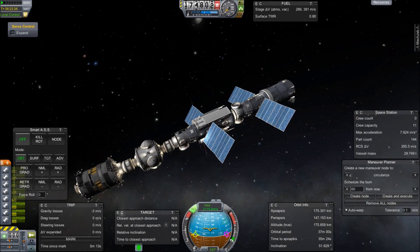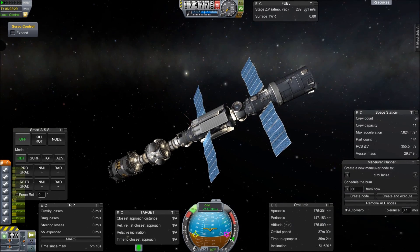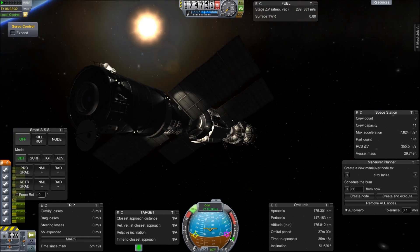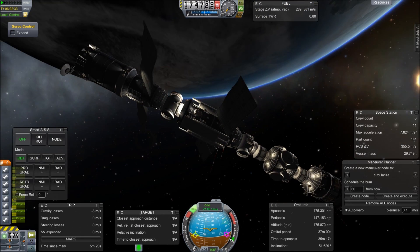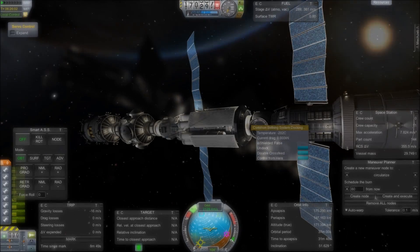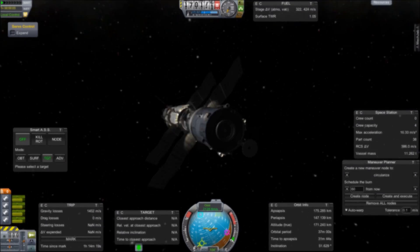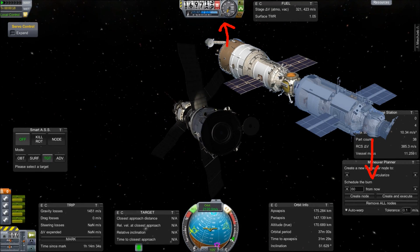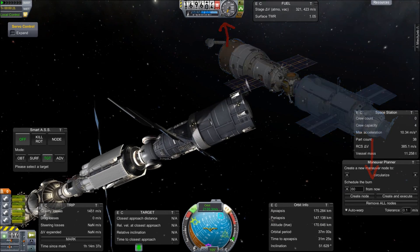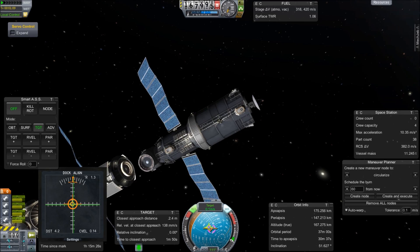Zvezda needs to line up just right with Zeria to create the proper alignment of its solar panels. Unfortunately, I finished the docking only to realize it was 180 degrees upside down. The panels were lined up, but the antenna was sticking out on the same side as the docking port. In all the pictures online, the antenna is sticking out on the side without a docking port. So I had to undock, rotate, and re-dock because I'm a compulsive stickler for details.